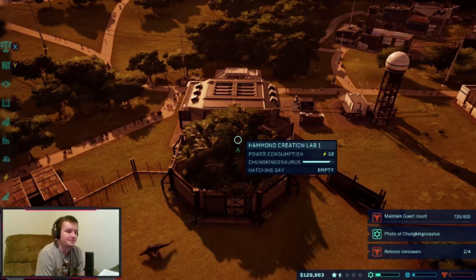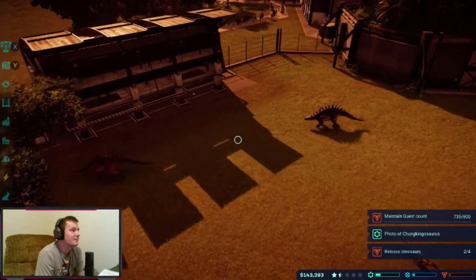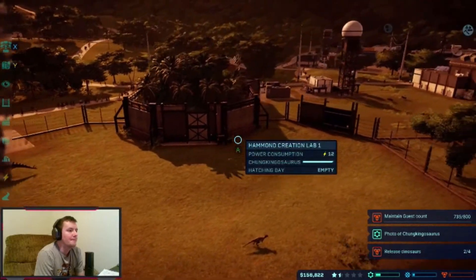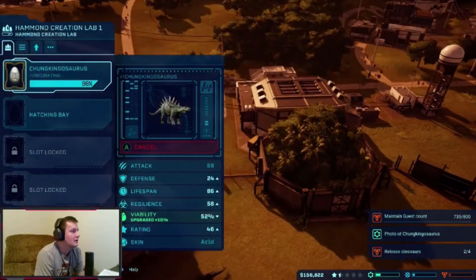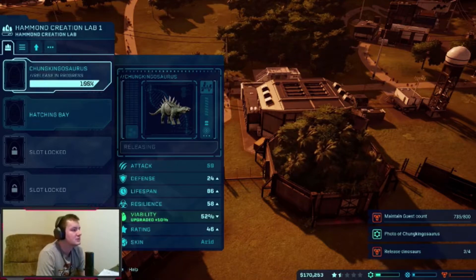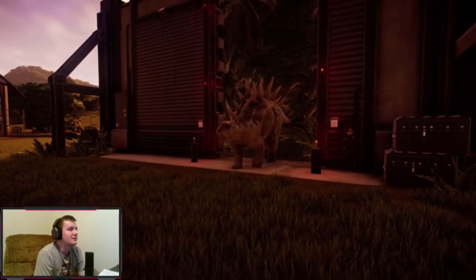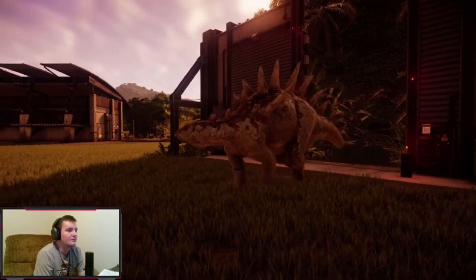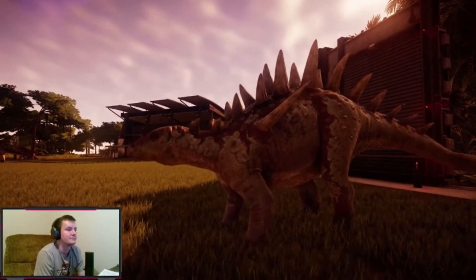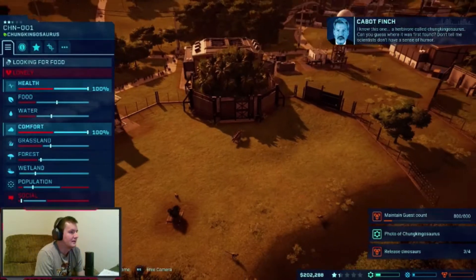The fencing had a failure — we lost $400,000! We got one Chungkingosaurus hopefully that's enough for now. We'll make him a friend later. He's at 90% incubation. Here we go — a brand new dinosaur this episode: Chungkingosaurus! It has a bunch of spikes. Can you guess where it was first found?